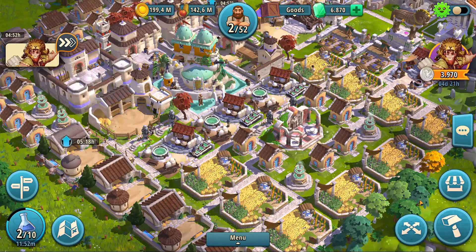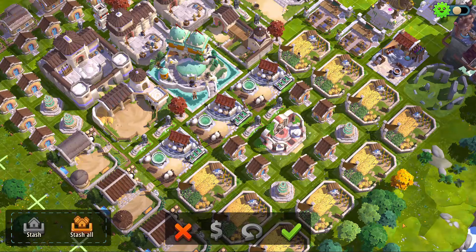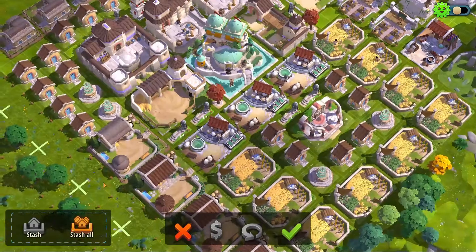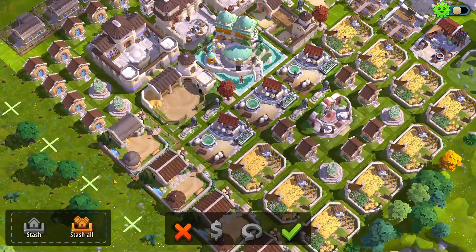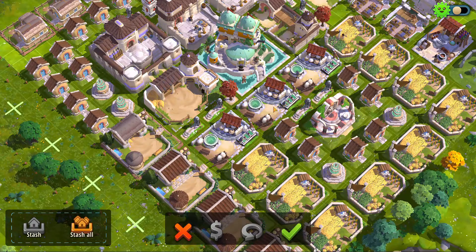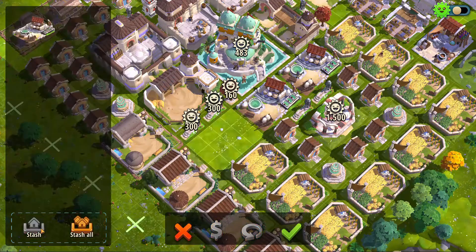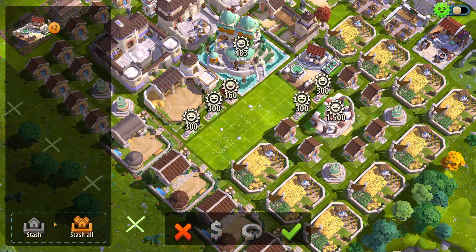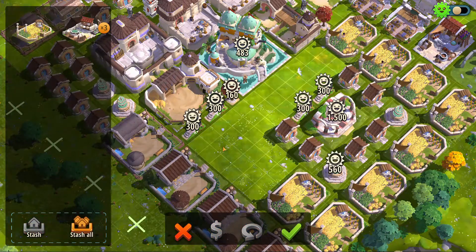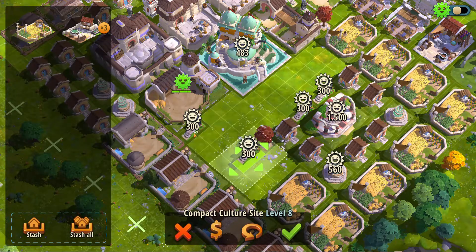Number four: a modern way of building a city. Rise of Cultures aims to be a next-generation simulation city building game, which is nicely reflected in the ways we can handle our city, place buildings, and recreate our layout. This comes with several innovations. For example, the stash feature is fully implemented as a core feature of the game and allows players to temporarily store buildings from the city to provide additional space while they are recreating their layout.